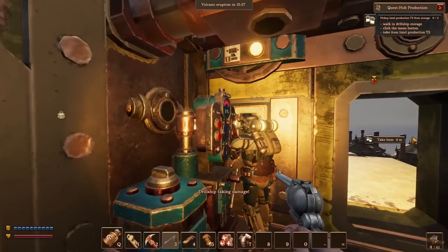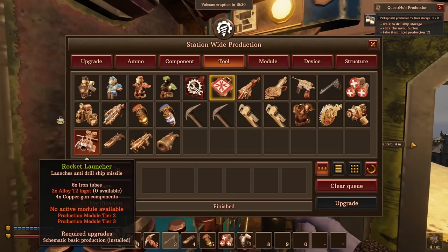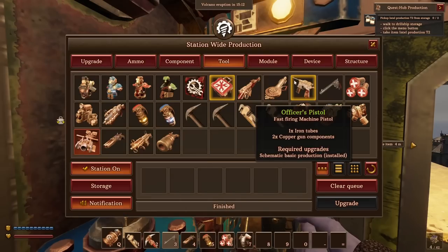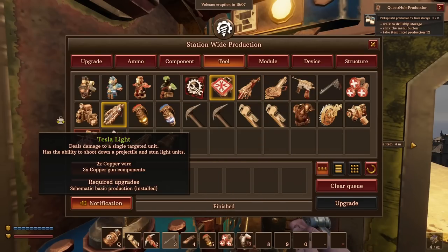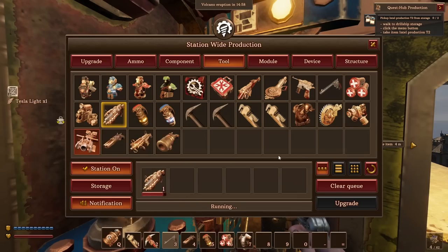We also got access to the tier three components — Tesla grenades, rocket launcher, circular saws, a hand mortar. So many good things here. What is the Tesla light? There's a light — deals damage to a single targeted unit. I want this, I'm going to make it. And I'll make another one for you. One for me. Let's just get that slotted nicely.